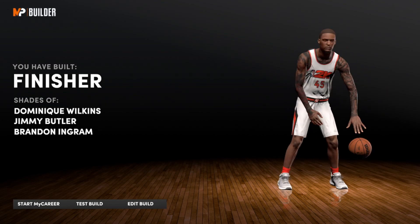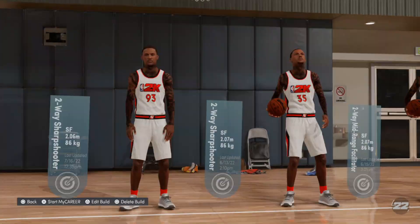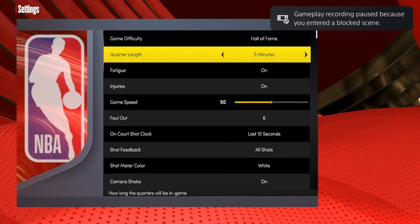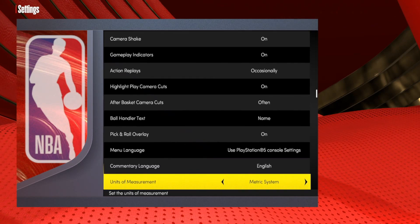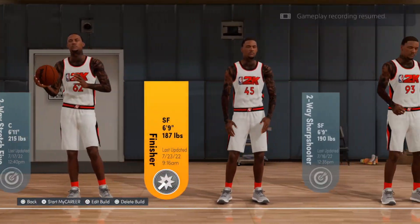If you've been rocking with me through the entire glitch, drop "W build" in the comment section. This is nearly the end. Go back and change the Units of Measurement once again — switch back to Imperial — and get back to that same build.